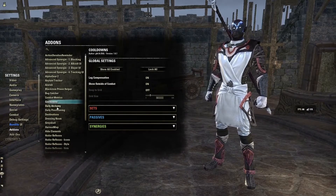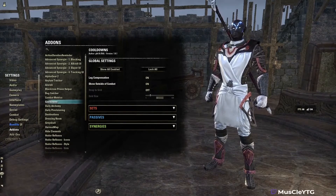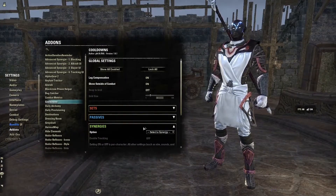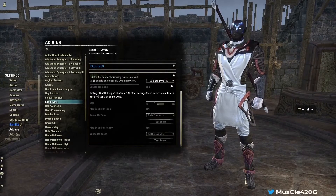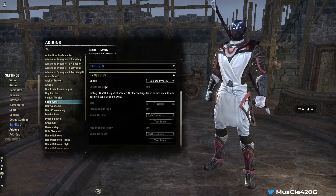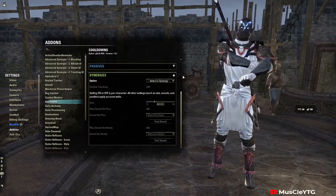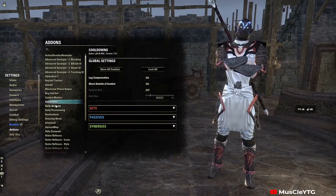Cooldowns is a nice add-on — it tracks your cooldowns. If you have a monster set on, it will show a little monster set icon next to it. You can select a synergy and have it track that cooldown for you. I use it on my tank to track synergies. I'd definitely recommend it if you plan on playing support roles.